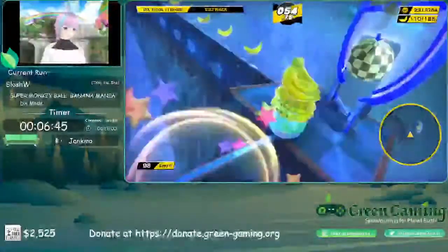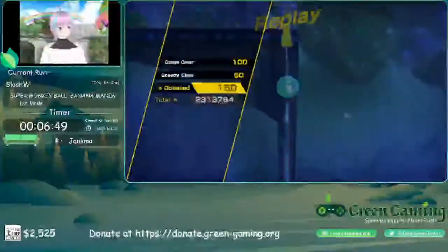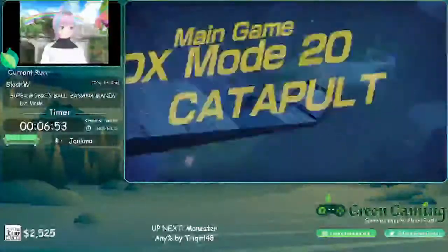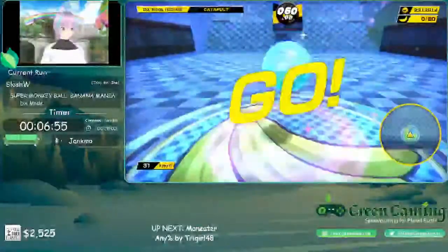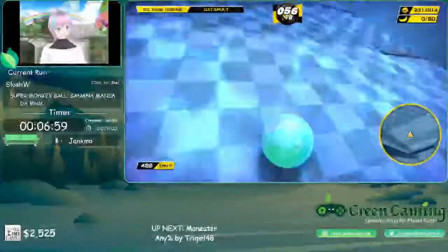On certain stages you can be perfectly lined up with the goal tape and still get launched by the goal posts — that's how merciless they are. Also, there's a funny cam lock strat on Catwalk that is usually a ridiculously hard strat, but if you lock the camera down and hold upright, it becomes the easiest stage in the run, quite literally.